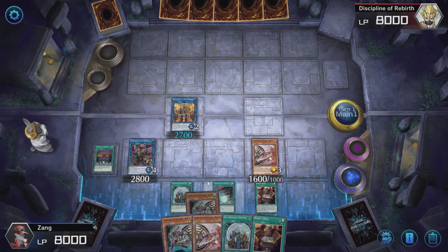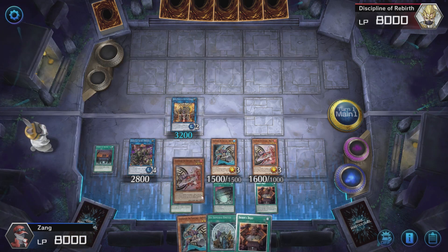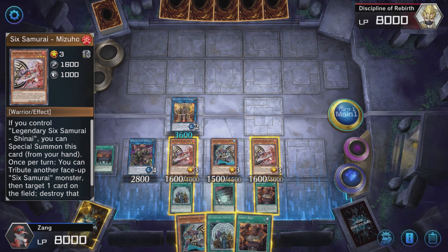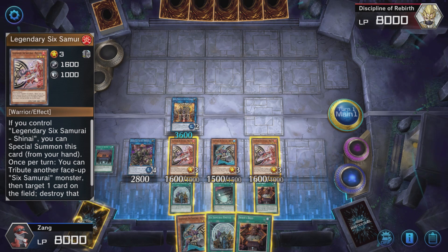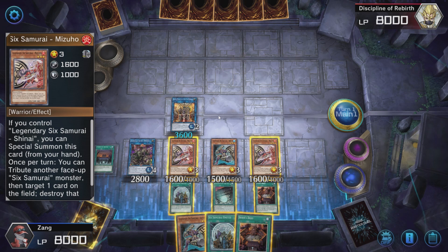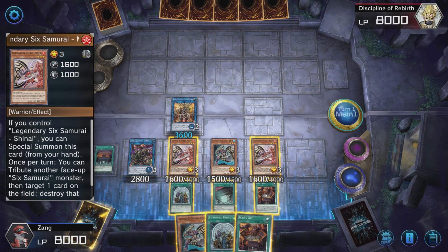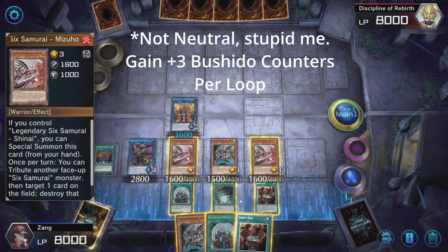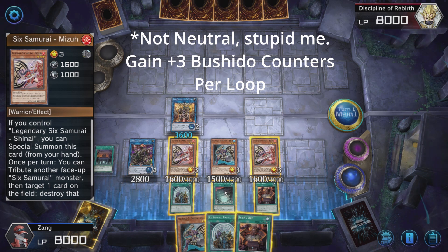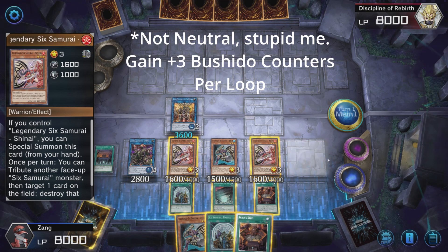We're going to Special Summon it. So if you only have the Gateway out and nothing else, every time you do this loop you will gain 1 Bushido counter. After all that's done you net a Bushido counter, then do this several more times — each time you gain another one, going from 1 Bushido counter to 2. If you have Gateway and something else, then you are net neutral, meaning you're not losing or gaining any. So if you start out with 4 you end up with 4 — you'll have infinite ways to Special Summon out your monsters.